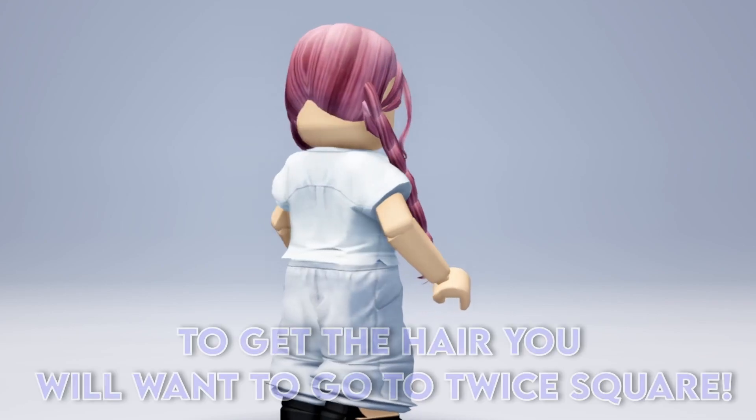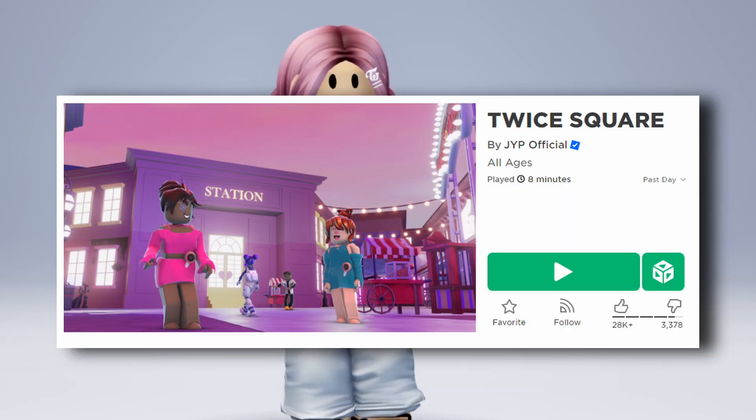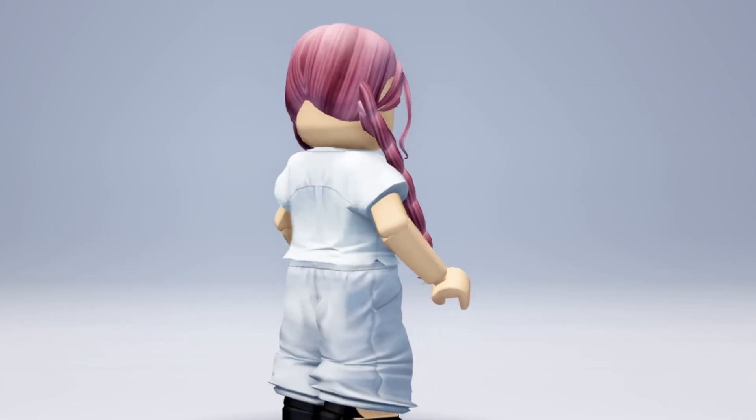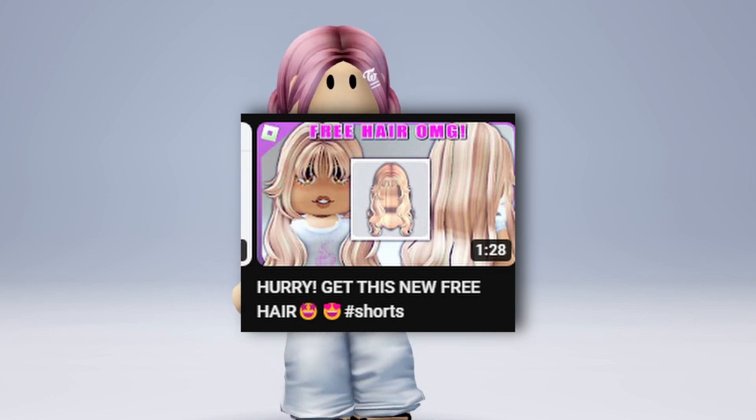First outfit. To get the hair, you will want to go to Twice Square. Go around the map and find the letters. You have to spell the word 'Twice.' You can watch this video to help you.